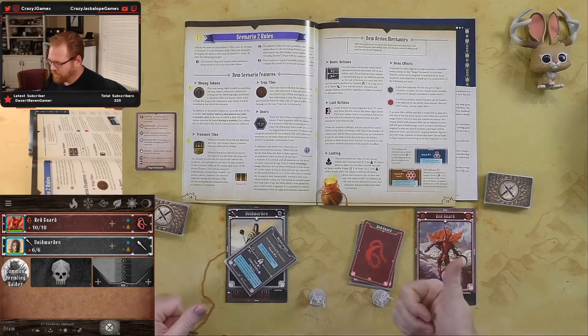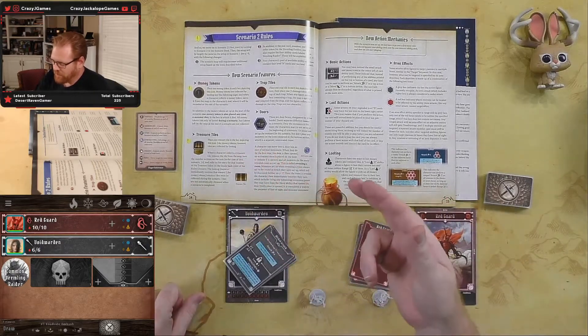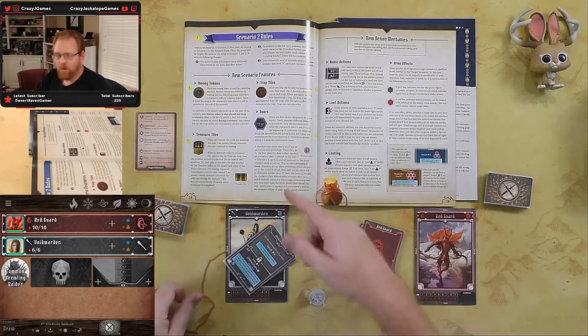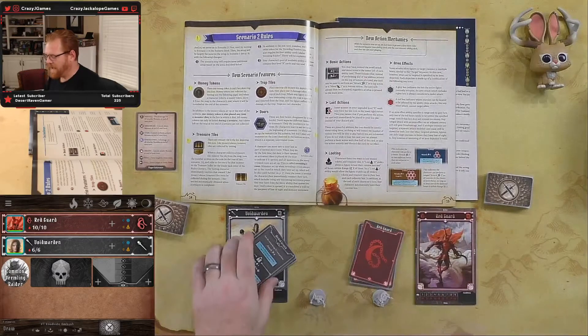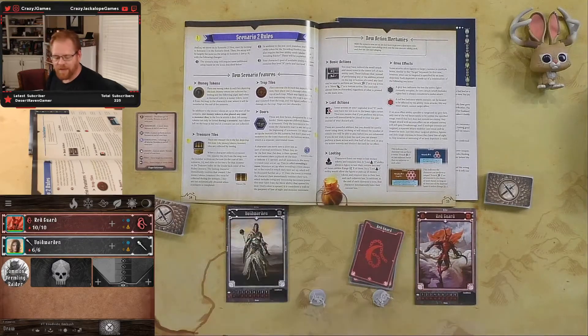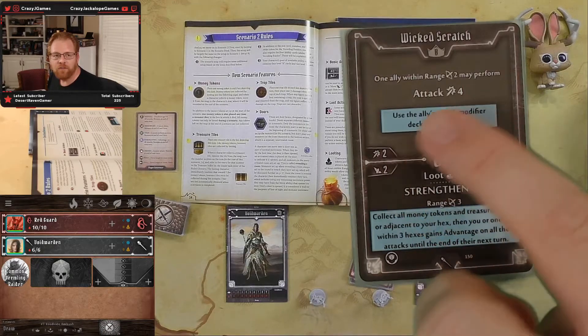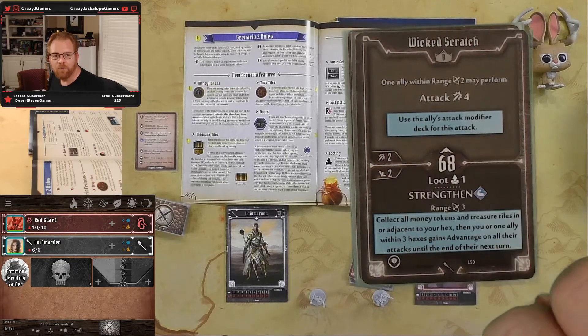Scenario two adds a whole lot of new pieces. We get money tokens — which is why there's a loot ability — a treasure tile you can pick up, trap tiles that deal three damage when you step on them, and a door between two areas. Opening the door lets you see into the next area; monsters in the second area don't activate until you open that door. We also get to use basic actions: attack for two or move for two instead of a card's normal ability.